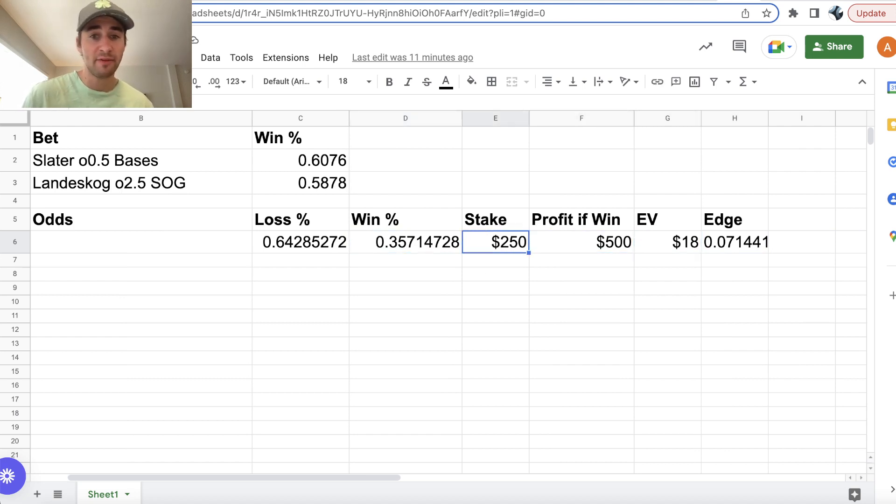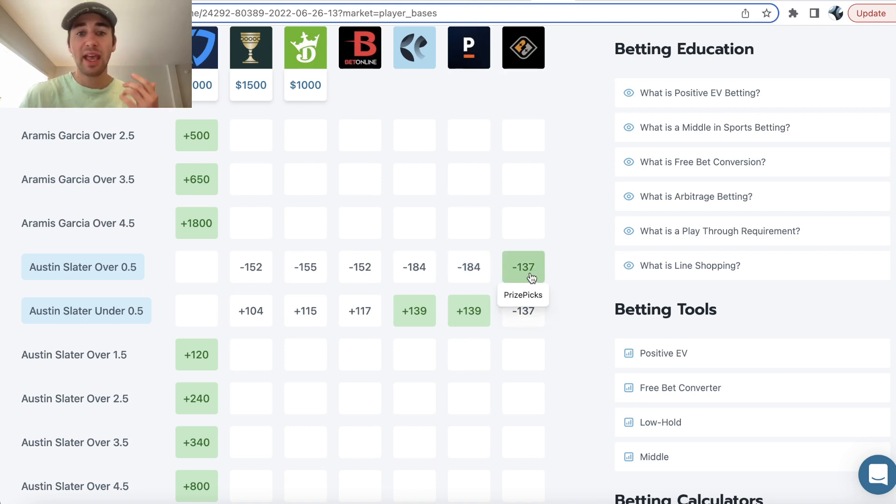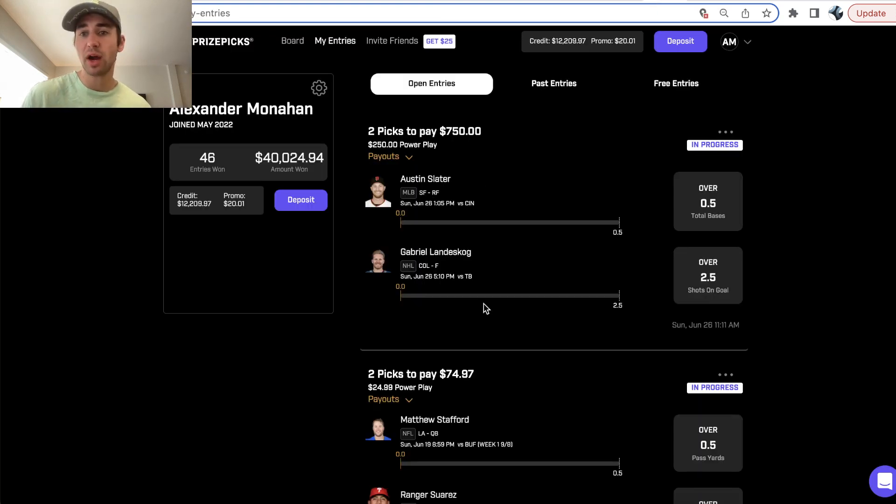Sportsbooks are very efficient betting markets, some more than others, so you can use the lines on Pinnacle to find big discrepancies on Prize Picks. The more efficient betting markets, when they have an over heavily juiced, it's because they think the over is much more likely to hit. Sportsbooks imply win probabilities through their odds. We're using real-time sportsbook odds from very sharp, efficient bookmakers like Pinnacle to find line discrepancies on Prize Picks that we can take advantage of.